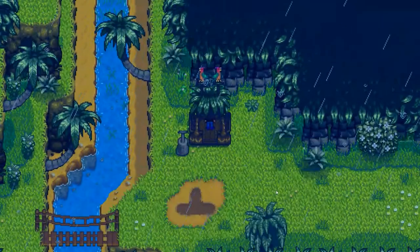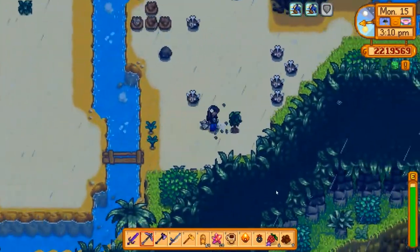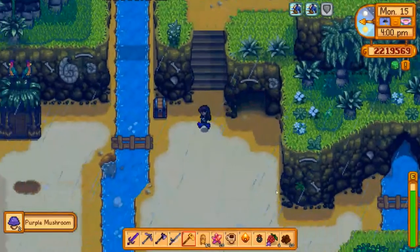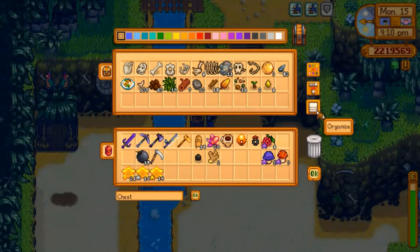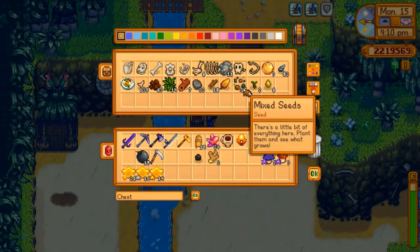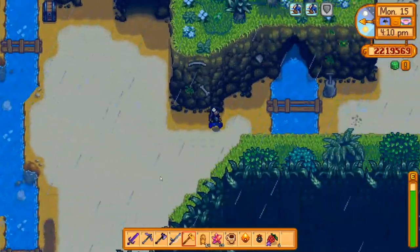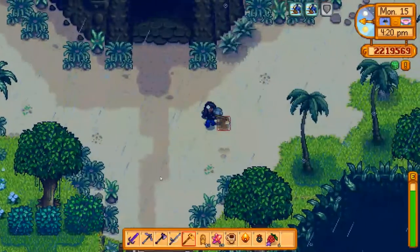Let's actually go to the dig site and do a little clearing in that area. I'm just going to clear this area out really quick. We got quite a bit of stuff. Look at all the bone fragments we have in this chest. At some point we should take this back to the mainland. Let's head into the volcano — going to kill some magma sprites.